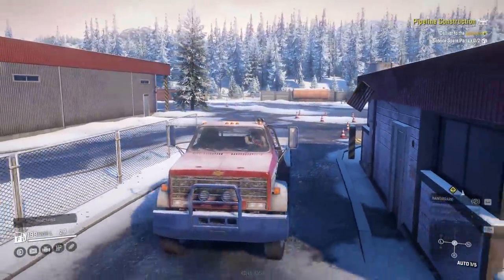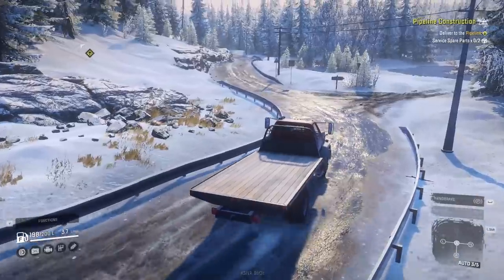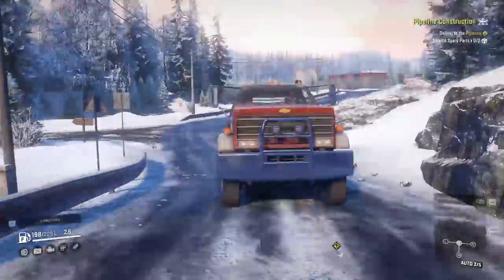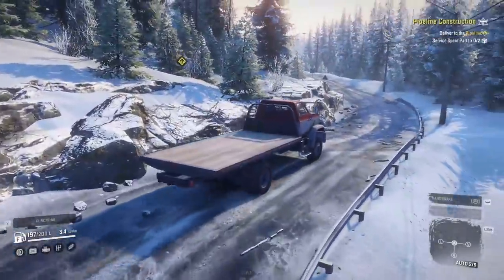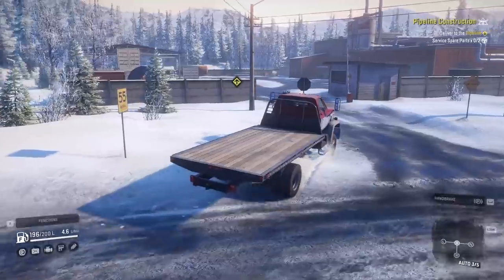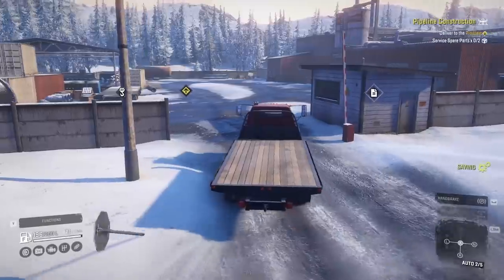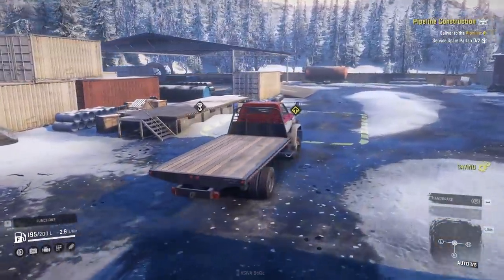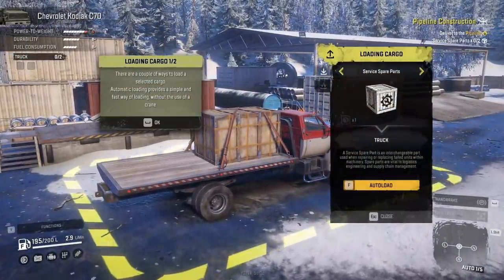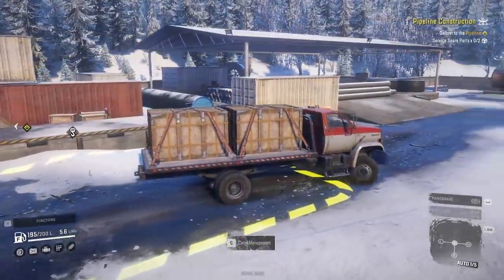We're going to attempt to make it up the road here and see if maybe we can even load up the pipes on this flatbed. I'm not really sure — I think I'm supposed to go over here and then we'll take them back down the road to where the road's blocked. Is this a pipe place? I don't know. I've got a little thing over here — I just took your stop sign out. Sorry, my bad. It looks like they sell pipes. Let's go cargo management and service parts, which I think this is what we needed. Let's load these up. I think we can just turn around and head out to the pipeline there and fix it.